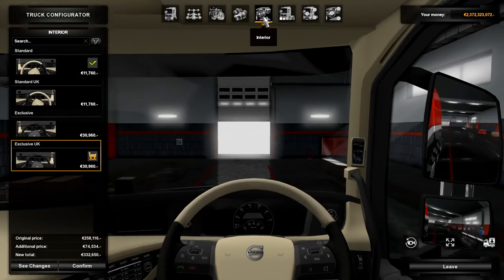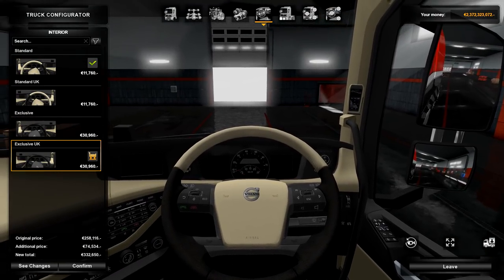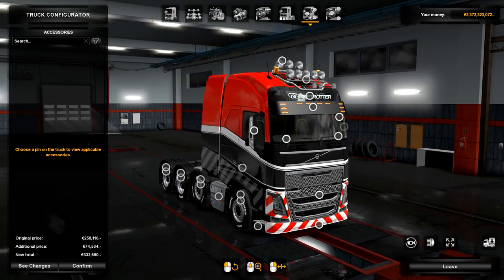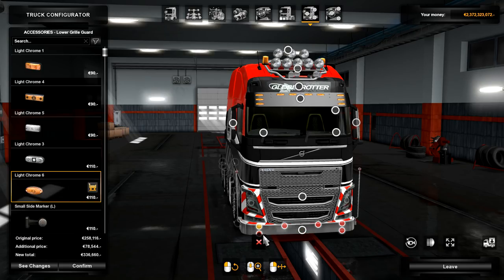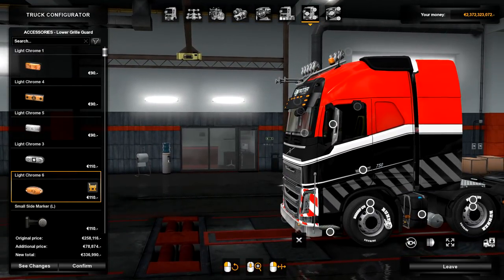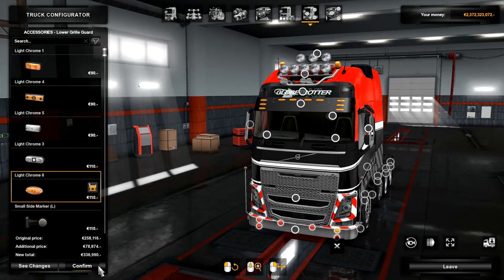We've gone with the exclusive UK version because I like being on the right-hand side — that's where I drive in real life. The color scheme is red, white, and black, which are the Frantic colors. We've added a grille, some lights on the top with horns, and changed the tires to the runner ones because they're nice. We haven't put bull bars on — we don't need them. That's pretty much all we've done.